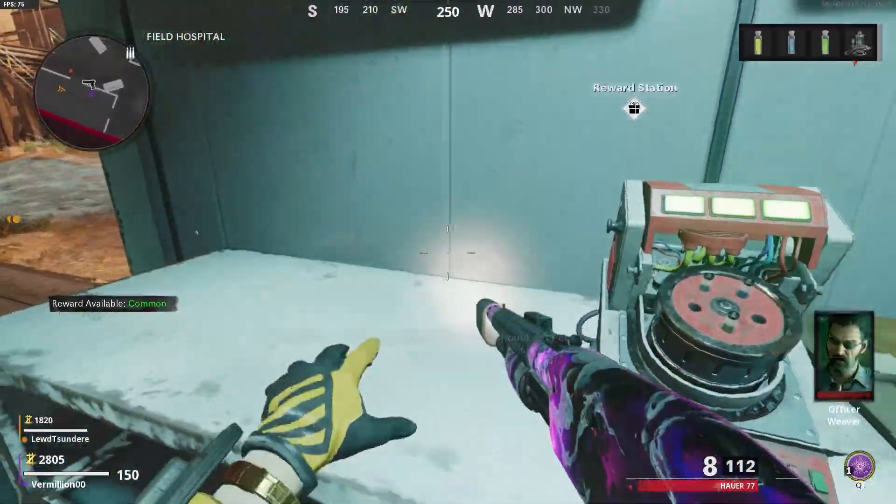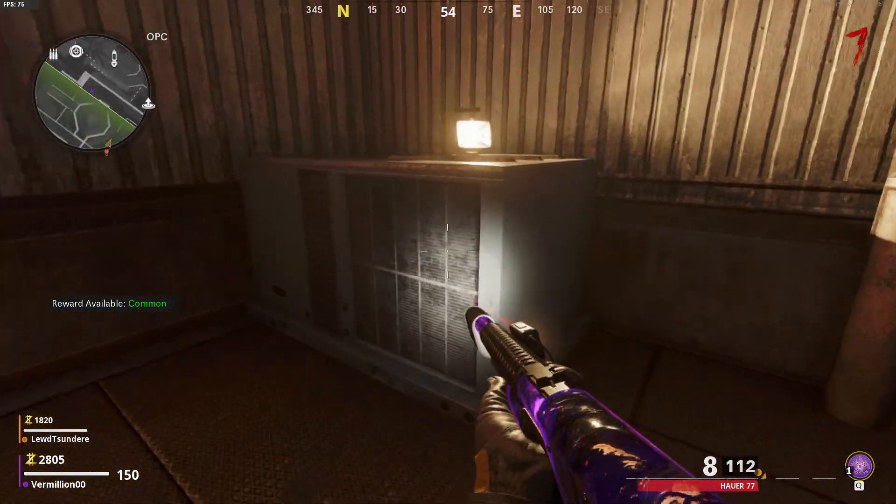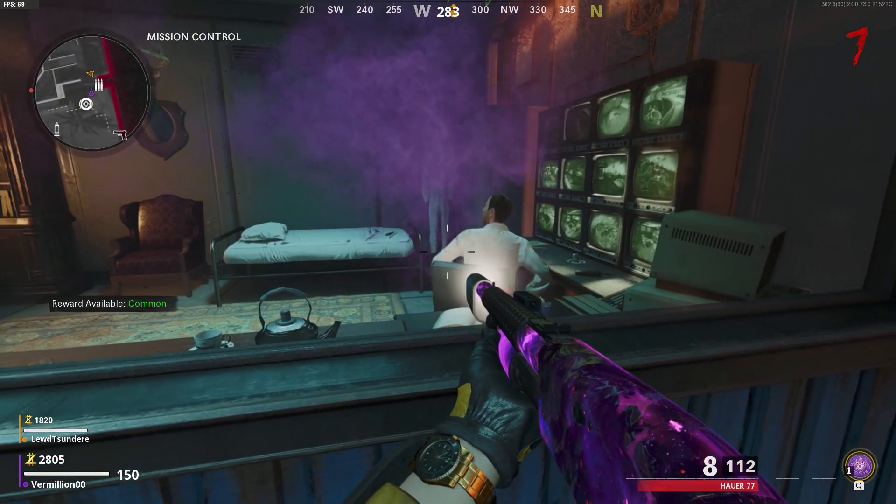Once the delivery system has been obtained, run back over to the OPC. The place you need to install the agent delivery system is on the right side of the entrance to mission control. After you place it, run back downstairs to see a mini cutscene involving Peck and his dear Martha.